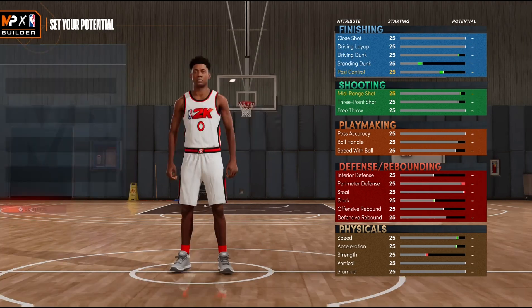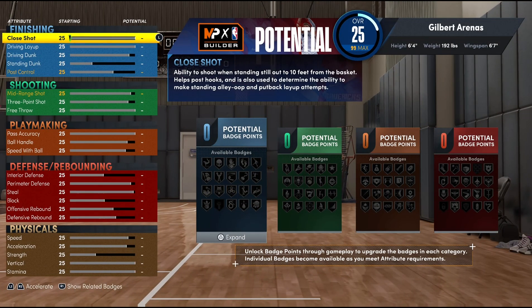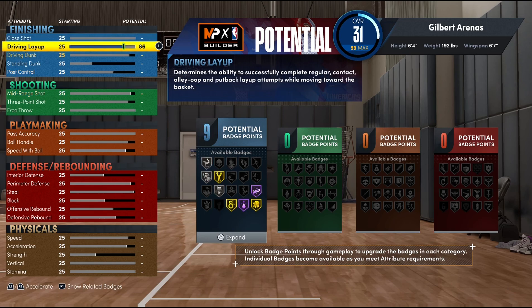Body shape-wise you can pick whatever you want — I'd probably go with compact because Gil had a little bit of weight to him but he wasn't muscular. Now, before I fully get into the breakdown, through watching all the No Chill Gil episodes, the one thing about Gilbert Arenas that really stood out is the man was a bucket. Because of that, the main thing we're aiming for with this build is to make sure it's a bucket.